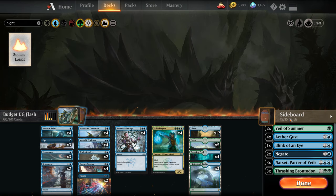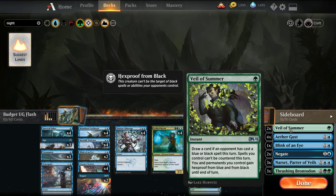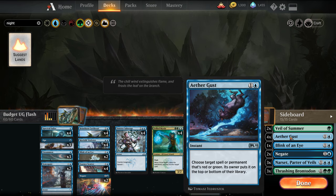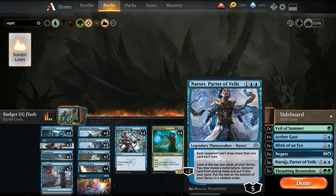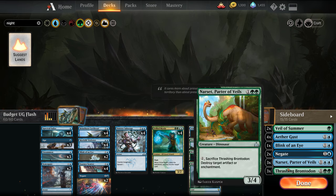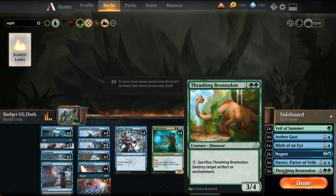The sideboard: we get the green dinosaur that's pro-blue — the name's eluding me right now. I like having Vivien in the side as a card draw engine. We're playing Veil of Summer against the Blue-Black decks for protection. Aether Gust against Gruul decks or big creature decks. Dinosaurs is really good as a tempo play. Another Blink in case we need an answer for Teferi. We have Negates, some Narsets against the control matchups, and Thrashing Brontodons versus the Nexus matchup.